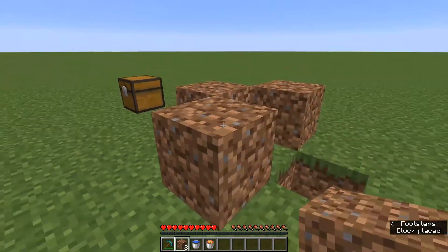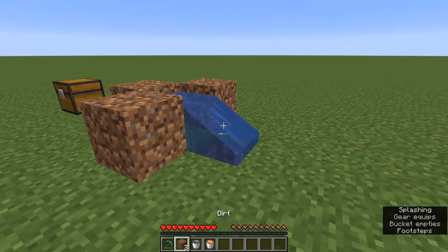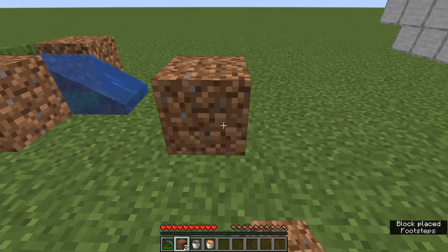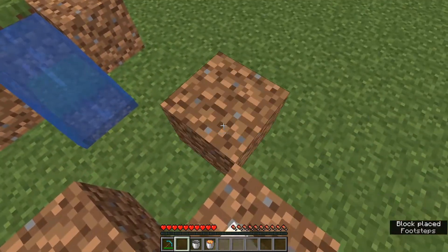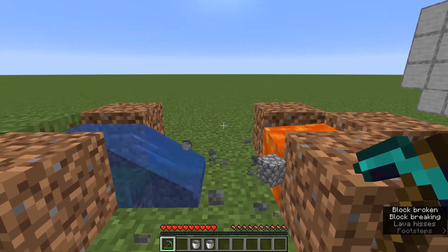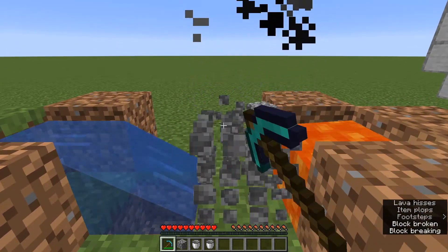Leave a space blank for this spot right here, then go one, two, three and place in your lava — and that's it. Now when you mine this cobblestone, it'll continuously keep spitting out cobblestone.